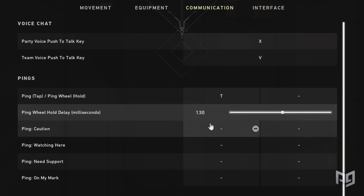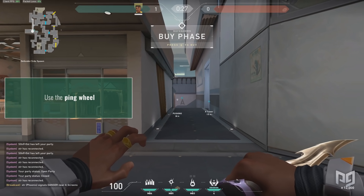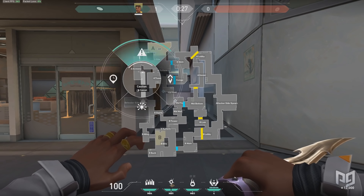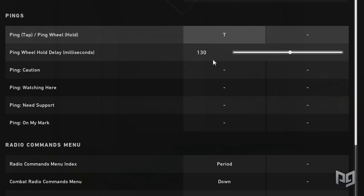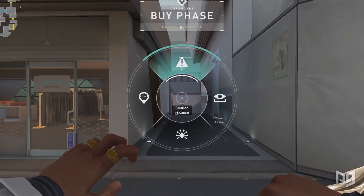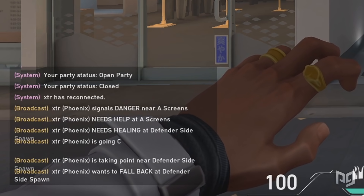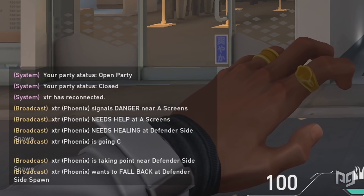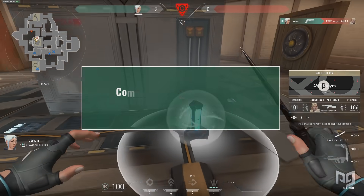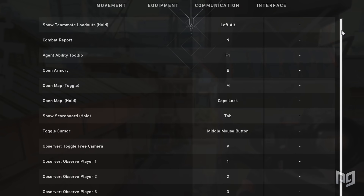In the communication tab, the ping wheel and pings are very useful for relaying info without callouts. You can open your map in-game and ping from there even after dying. I have my ping set to T with the ping wheel on the same key — hold for more options. Radio options aren't the most useful but can provide bare-bones communication if you don't have a microphone. Command wheels work the same way in a wheel format.